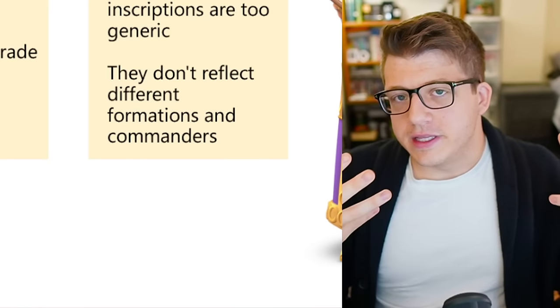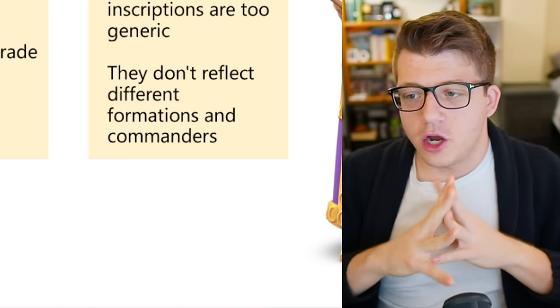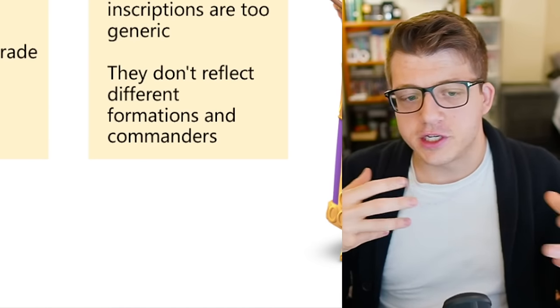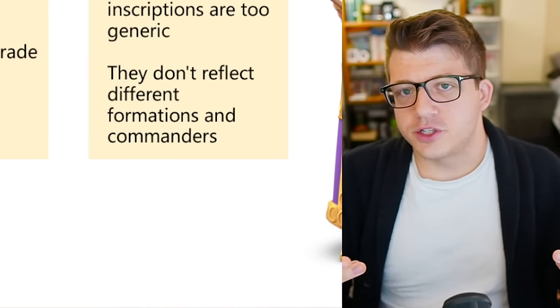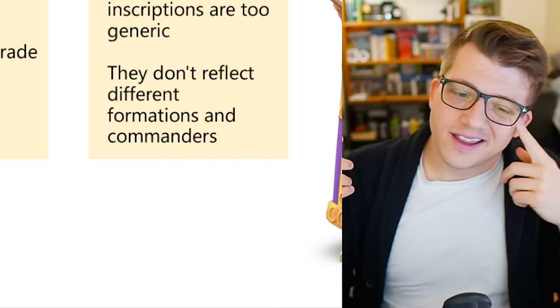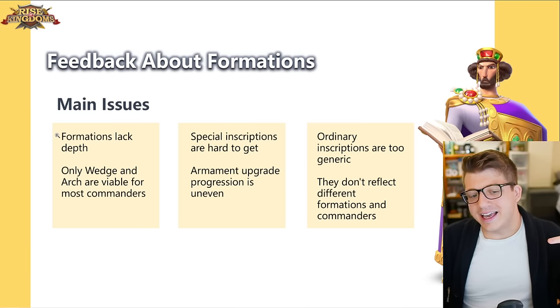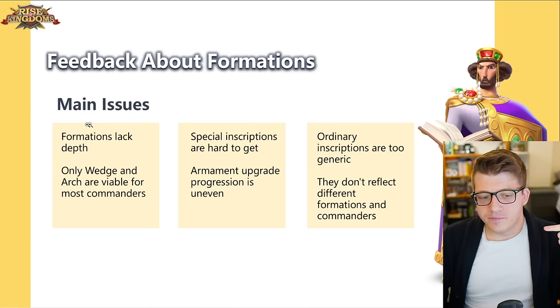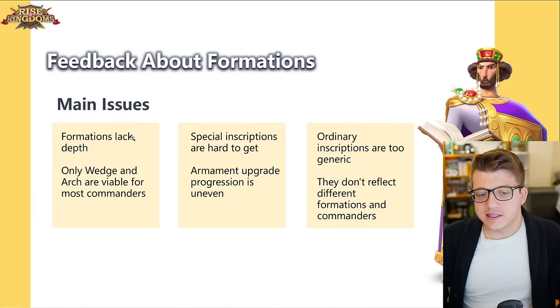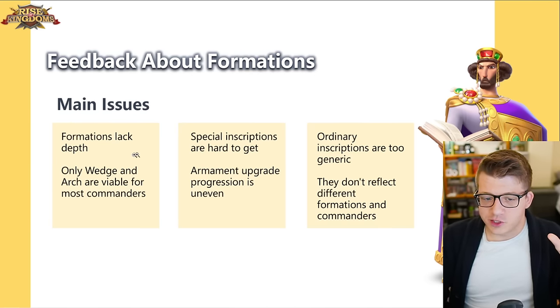When they were hinting at the release of the formation system, they made it sound like there was going to be ranged combat and all these different ways to have a strategic advantage. Then they dropped it and it was just like 5% skill damage bonus to march speed — that's really not strategic. So out of the gates this was a primary thing I mentioned: there's no depth, it's just flat stats. The fact that they're bringing this up now — like, you're late to the party. This was known before the system even came out.